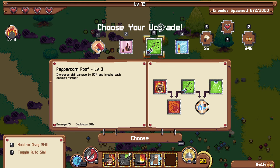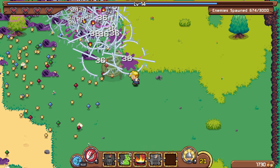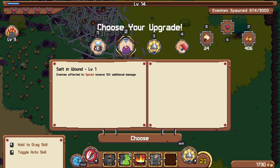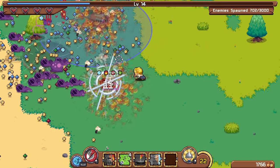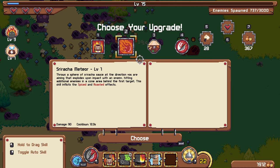Seeing attack speed, cinnamon spikes, and peppercorn poof — I don't really want any of those, so I'm just going to take the upgrade. There's critical hit, spice damage, and serve healing — I don't care about any of these that much, so probably just the crit or the spice damage. This could potentially get me skill damage which might be useful. There's a longer period of time and then exploding effect — I do want the meteor and I want cooldown as well, but I'm going to lock this in for now.